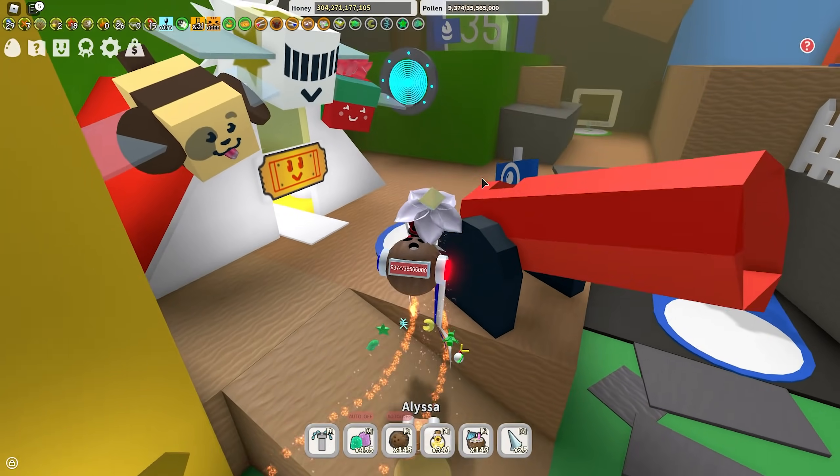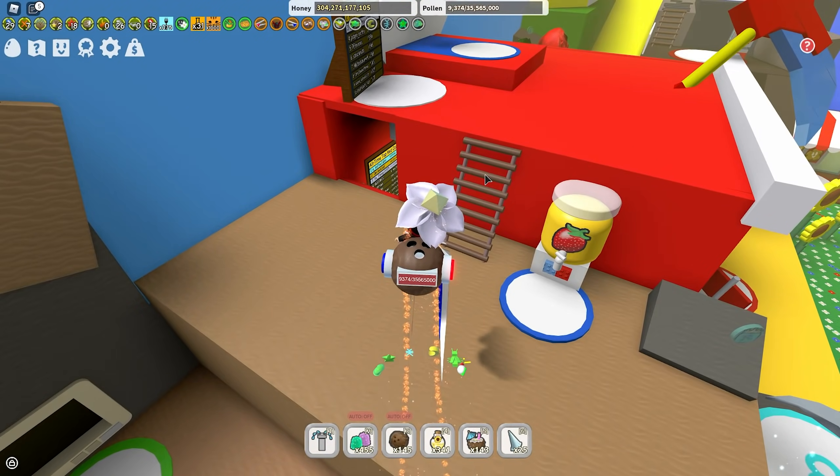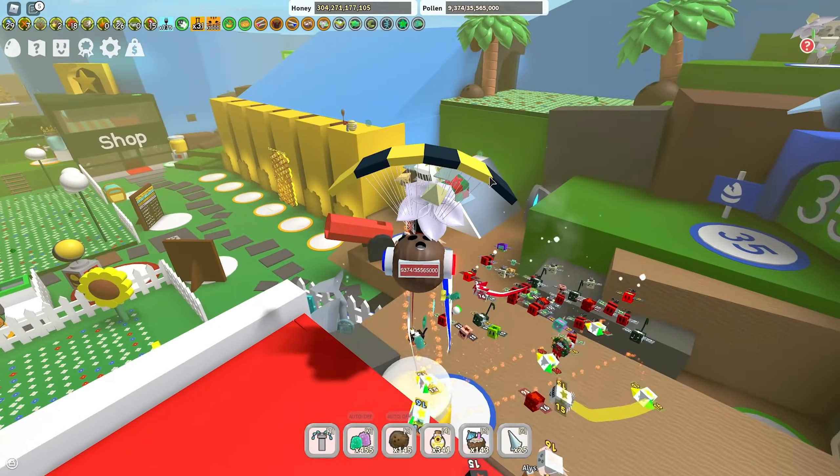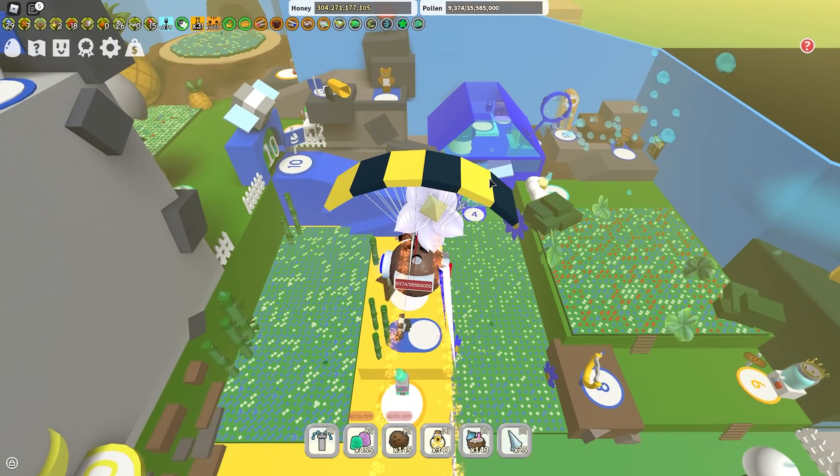So I'm going to go from the worst color to the best color and explain each color in detail in this video. To start off, the worst color to be right now, unfortunately — and I hate to say this because I really like this color — but it is blue.